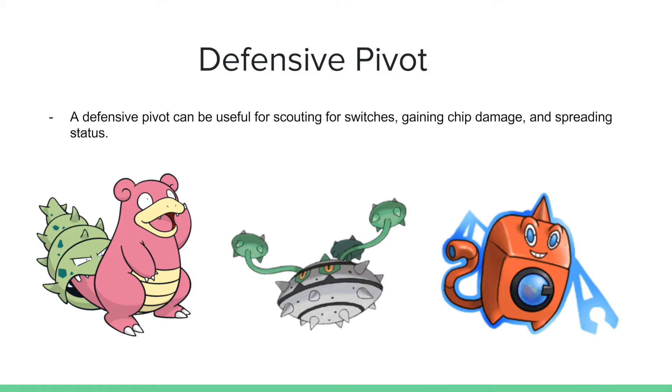Another option — not as mandatory — is a defensive Pivot. They can help scout switches, gain chip damage, and spread status. Slowbro, Ferrothorn, and Rotom-Wash all learn some kind of status move and are commonly seen with Toxic, Will-O-Wisp, or Thunder Wave. Slowbro has Regenerator, letting it switch in, take a hit, T-Wave or Scald, then switch back out and regain a third of its health. Ferrothorn with Rocky Helmet and Iron Barbs can make opponents lose around a quarter of their health every time they hit it. Rotom-Wash has Volt Switch, making it a great defensive pivot.